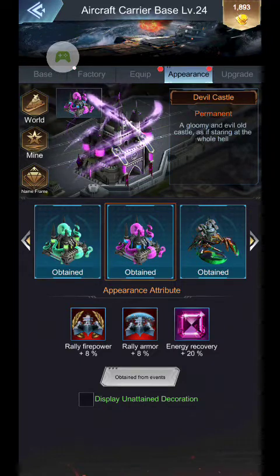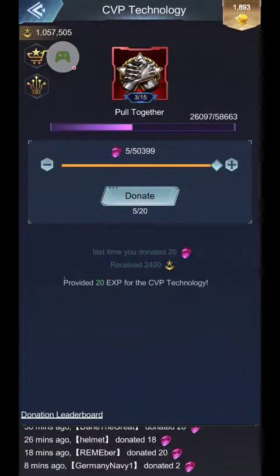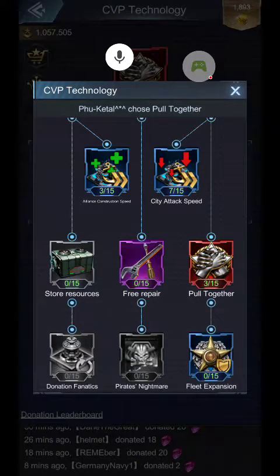The other thing that also becomes important is in your CVP technology. If you look over here, your Pull Together gives you an increase in rally firepower and rally armor. So this is good for the whole alliance when you're running rallies to have this a little higher. It doesn't go up extraordinarily each time — it's a percentage — but every little bit helps when you're trying to run the higher red level rallies.